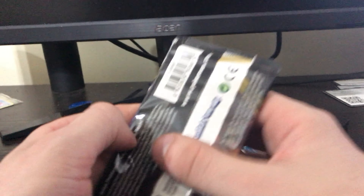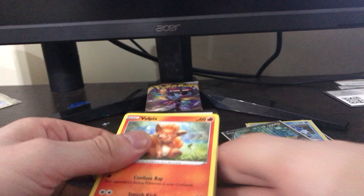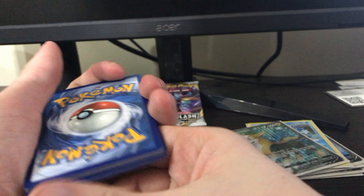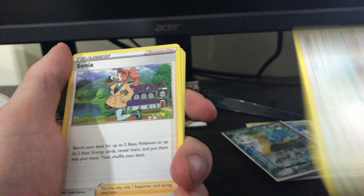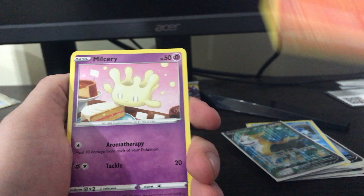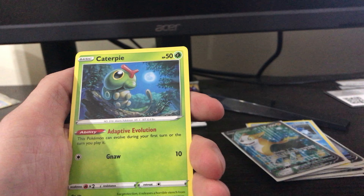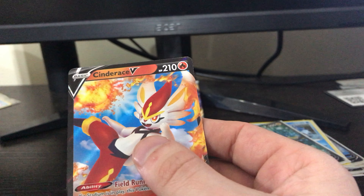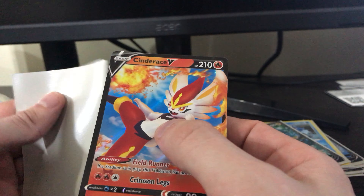Alright, last two packs — both Inteleon packs, actually. One, two, three, four. Grass Energy. Tranquil, Sonia, Vulpix, Milsuri, Galarian Farfetch'd, Galarian Meowth, Caterpie, Barraskewda, and a Cindrax V. I thought Caterpie was the holo — don't know why.